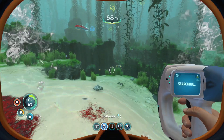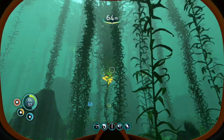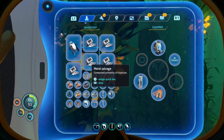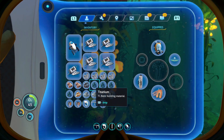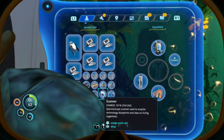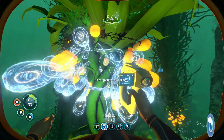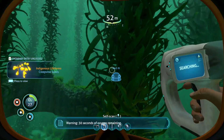Here's the creepvine. I need two of these I believe - two lubricant. My inventory is full. So what don't I need from here? I'm going to get rid of these four because I'm about to get four anyway, just so I can take one of these. There you go - scan them anyway.